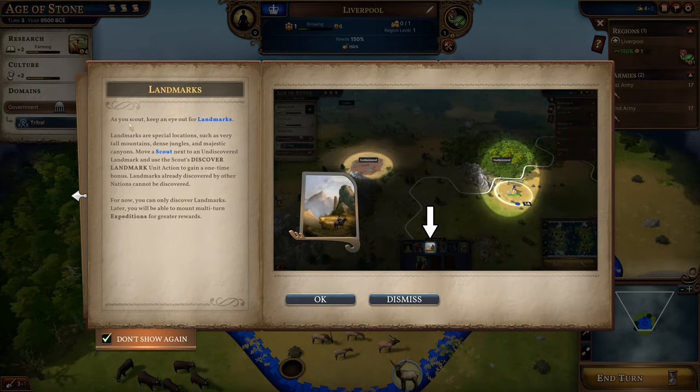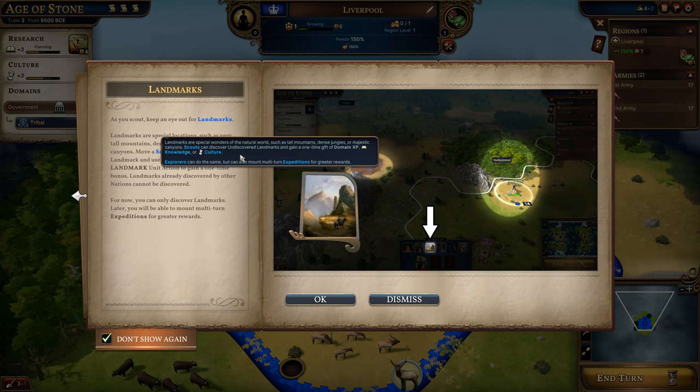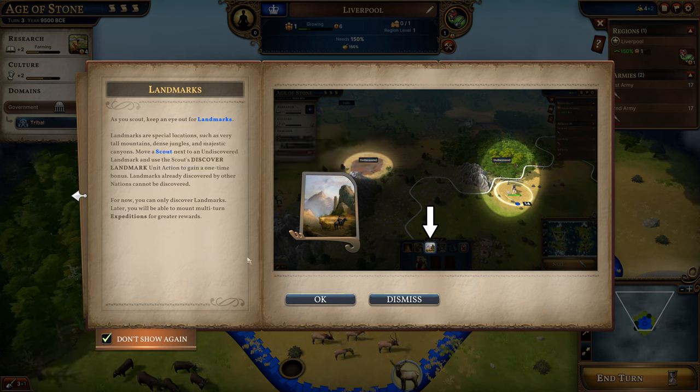As you scout, keep an eye out for landmarks. Landmarks are special locations such as very tall mountains, dense jungles and majestic canyons. Move a scout to the next undiscovered landmark and use the scout's discover landmark unit action to gain a one-time bonus. Landmarks already discovered by other nations cannot be discovered. For now you can only discover landmarks - later you will be able to mount multi-turn expeditions for greater rewards.